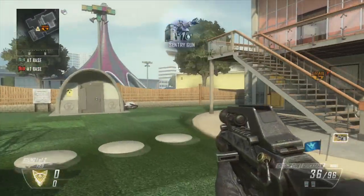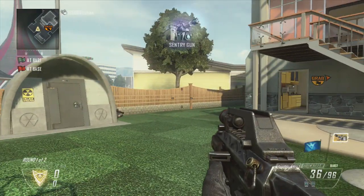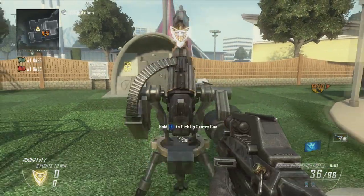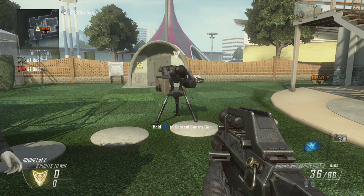Hey guys, this is F2Glitching here with a brand new Black Ops 2 Troll Glitch with the Sentry Gun. This is just a little animation that makes it look like the Sentry Gun is following you while you have it in your hands.